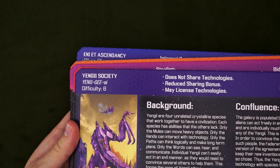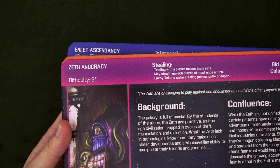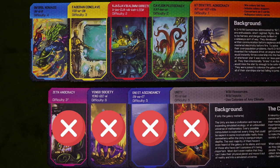Start by having each player choose a faction. Fortunately, there are pronunciation guides on almost all of them — no idea how I'm supposed to say Zet, but whatever. You can assign them randomly, but because they're so different, I'd recommend using this page in the rulebook to give players an idea of what each faction is like and letting them choose. And unless you majored in economics, I strongly recommend avoiding the most complex factions on your first game.